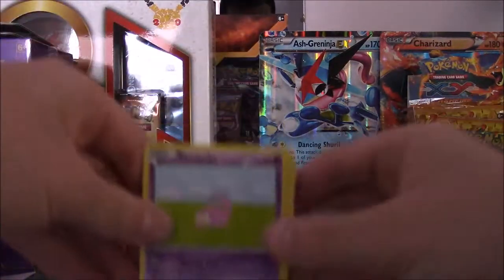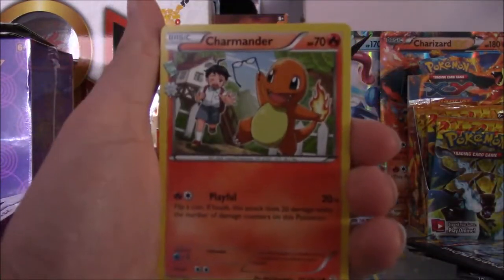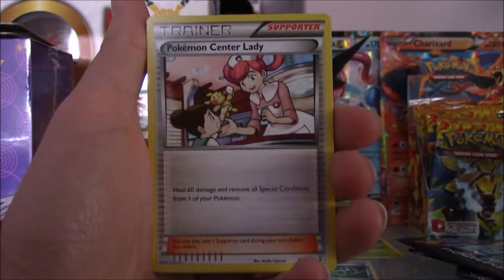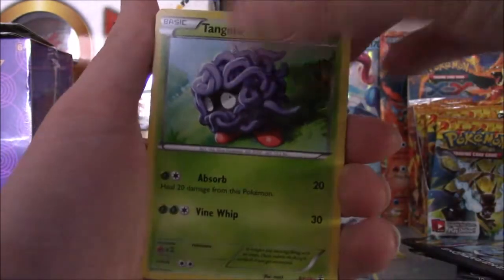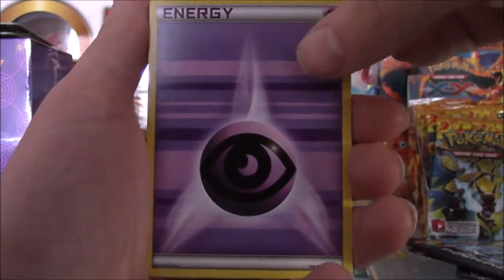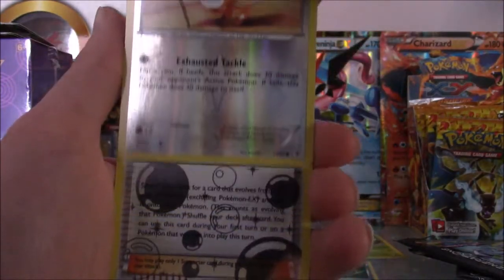I don't think we're going to get something great in this pack either, but it's always good to see one good card. We have a Charmander followed by Shauna trainer, Pokemon Center Lady, Slowpoke, Tangela, Whirlwind Energy, Psychic Energy, and the reverse in the pack is a Meowth — which is the Radiant Collection card.